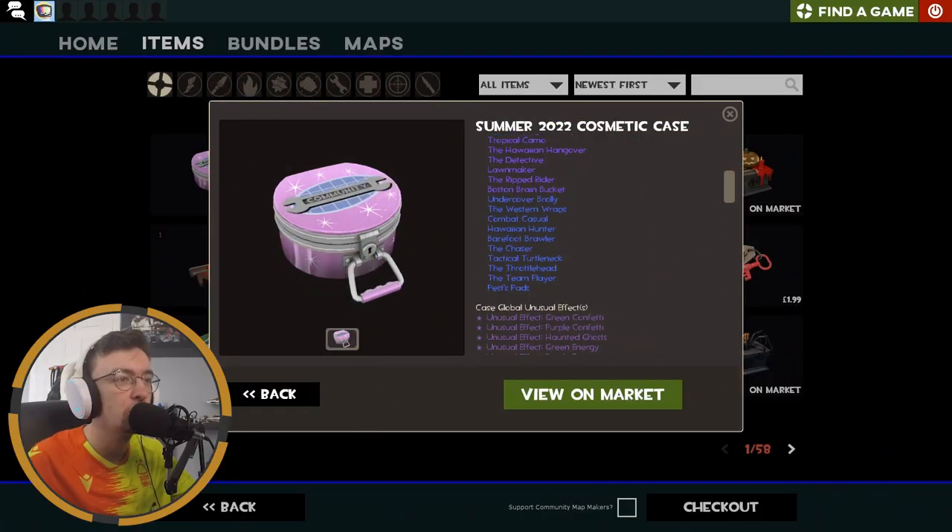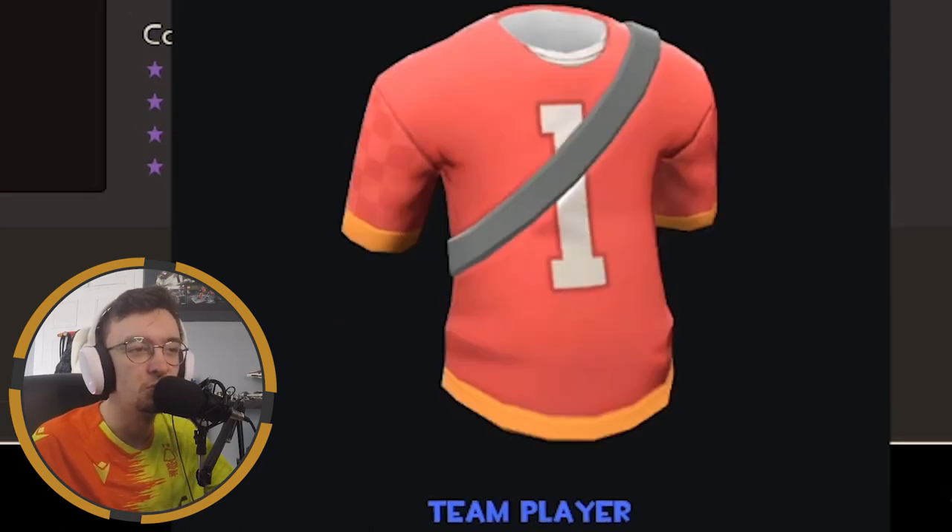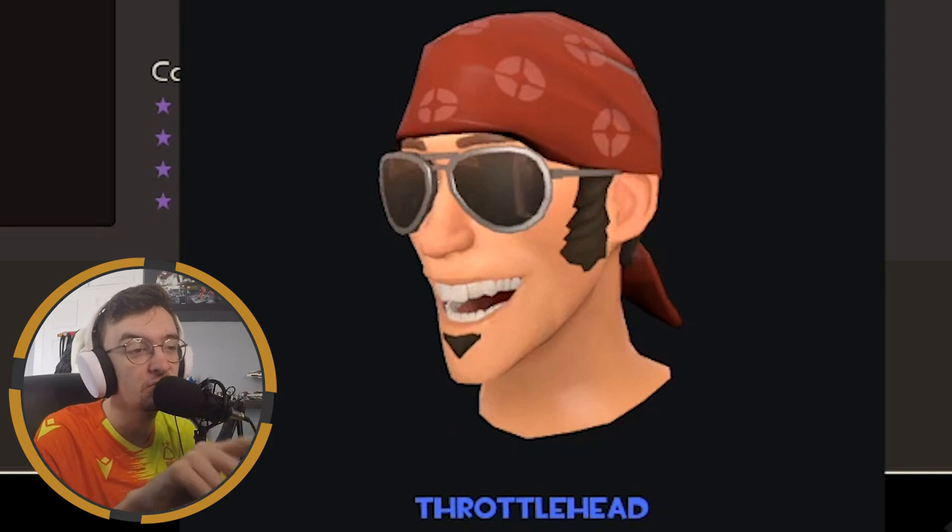All right, so we're going to start at the bottom. Pest pads — they don't look that great. I reckon they're just shoulder pads, elbow pads and knee pads for the Scout. He probably has like a little sports set, so that's a little sports jersey. It's not the best. This is the one I've seen — I've seen the throttle head.